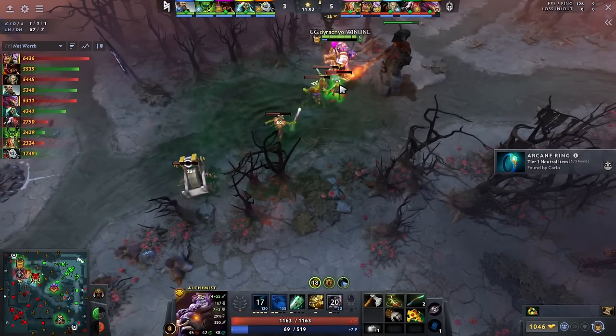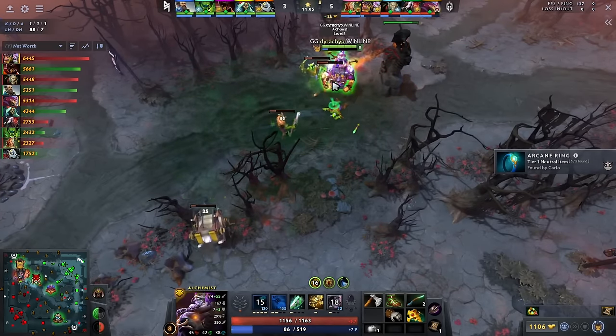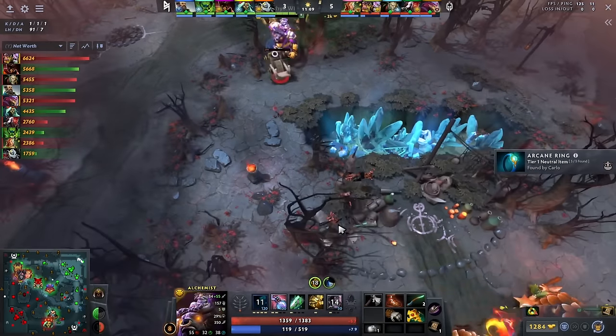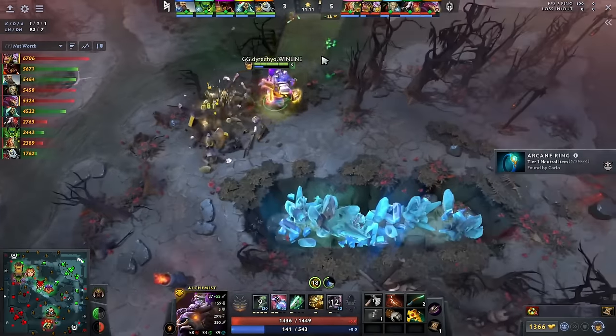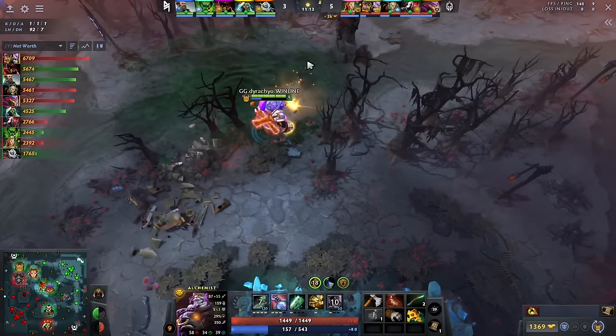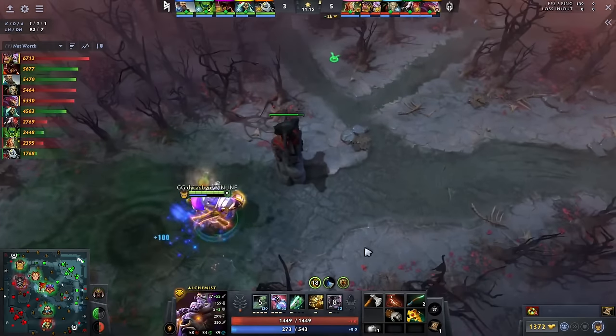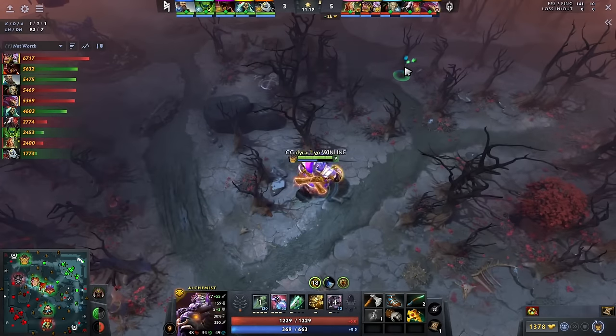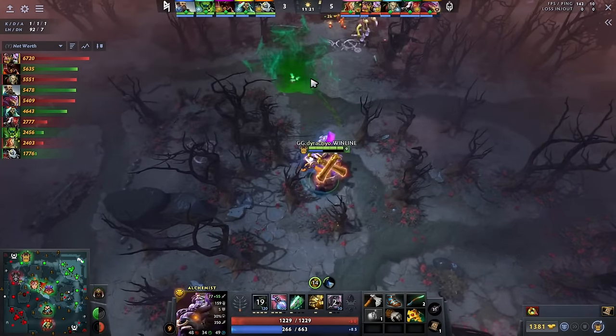Typically on this hero it's nice to get something like Arcane Ring if you're not buying a mana item, because he has no Soul Ring, no Basi, and he hasn't even bought a singular Clarity. He's put all his emphasis on getting this Radiance, but I have a feeling he was hoping for Arcane Ring or a Cold Bracelet and just didn't get it. He'll dig up a Mango — that's obviously what he primarily wants from the Shovel at this point of the game.